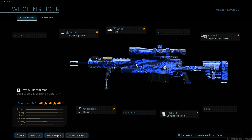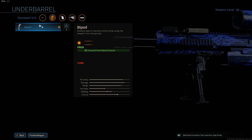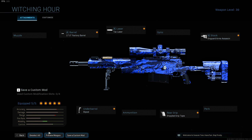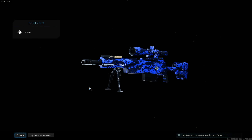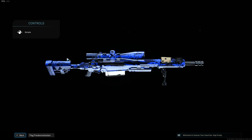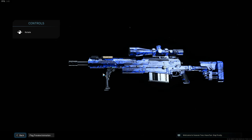ADS speed is the go-to number one thing everyone would focus on. I use the 17-inch barrel, tack laser, sin guard arms, assassin stock, stipple grip tape, and the only thing different from other people is the bipod — I have this secret theory that the bipod does some weird magical things and helps me hit more no-scopes. It's unconfirmed, nobody actually knows, but that's my theory.